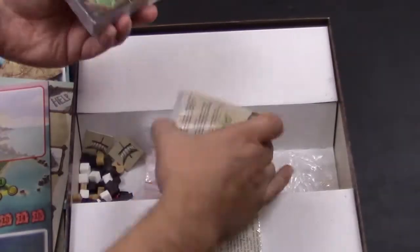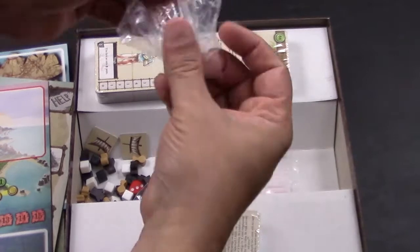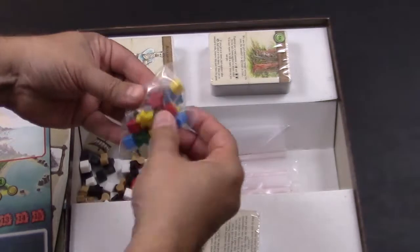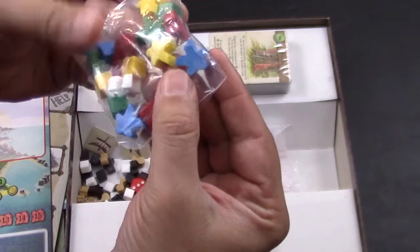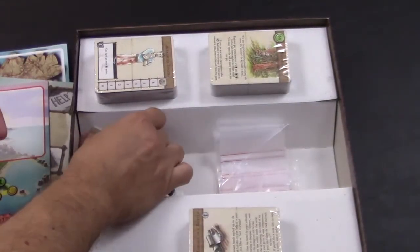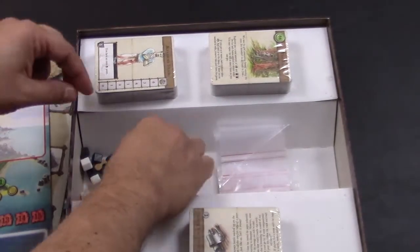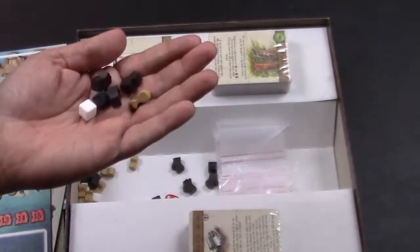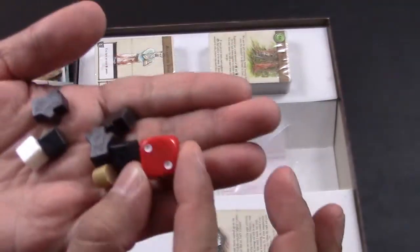Inside we've got three sets of cards — looks like something exploded over here, couldn't contain the goodness. We've got pieces; these look like they're plastic, not wooden. Some rogue tiles. That's very interesting to have plastic pieces. Here's some of them. And a red die.